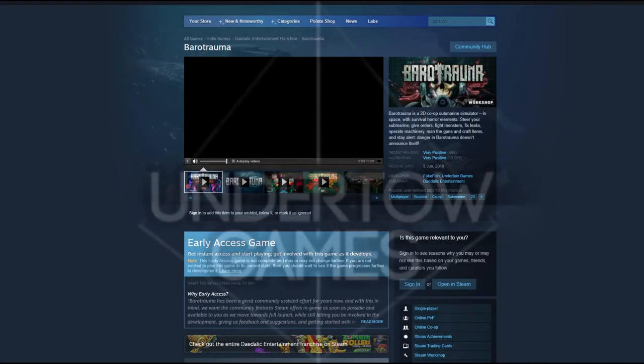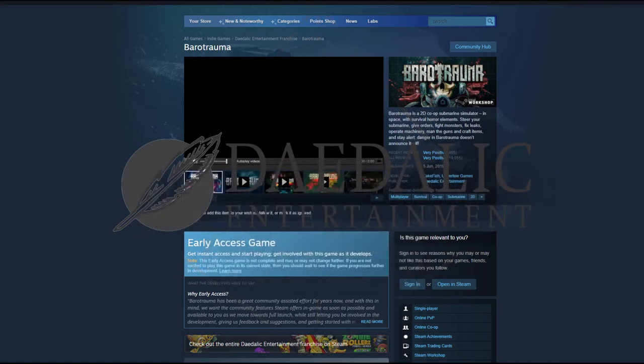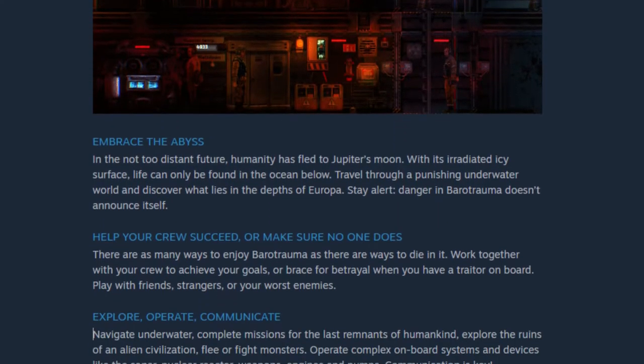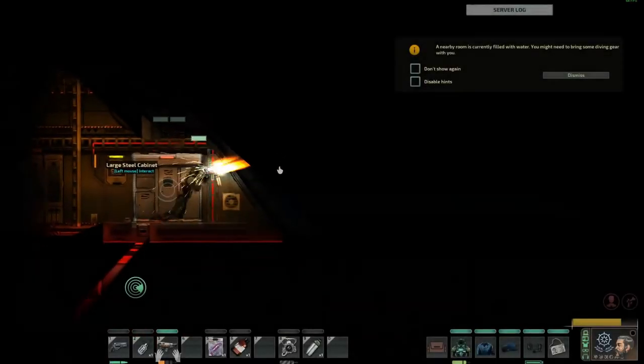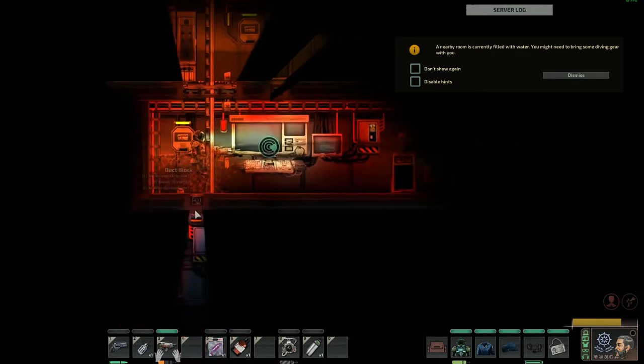Barotrauma is an early access game found on Steam, created in June 2019 by Finnish developers Undertow Games and published by Daedalic Entertainment. It is a hardcore, teamwork-based objective game with survival elements and optional traitor mechanics. The game takes place in various different game modes of your choosing, on a 2D screen with a simple inventory as well as a notebook you can pull up, which has all your objectives and skill trees on.